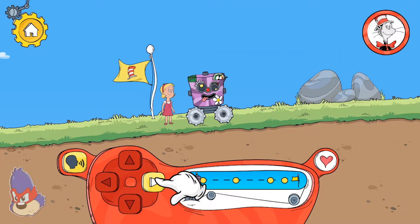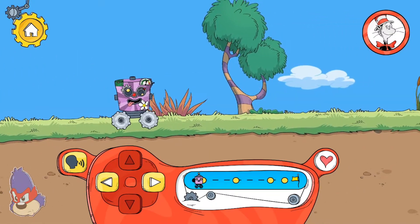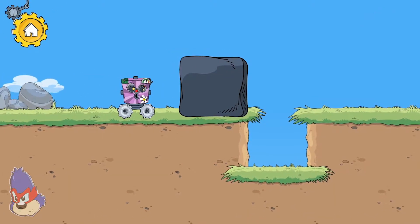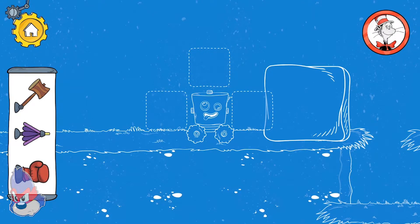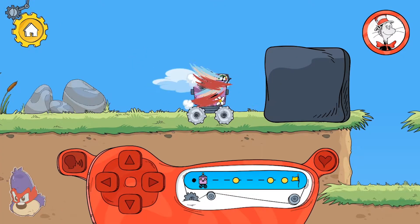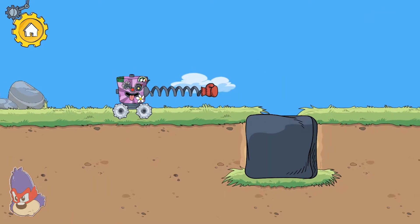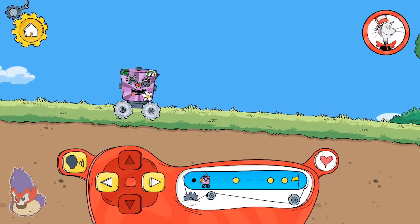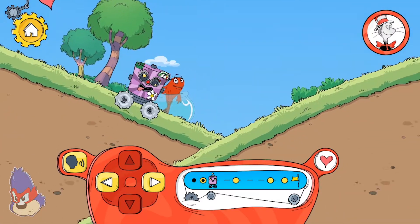Tap here to move the robot forward. Let's take a good look at the problem. Hey! The box fell into that hole — now the robot can get by!